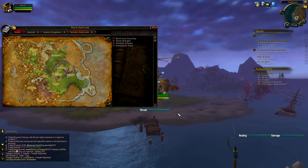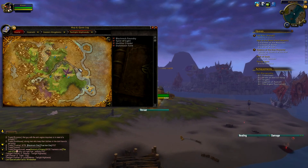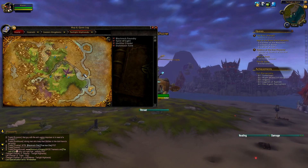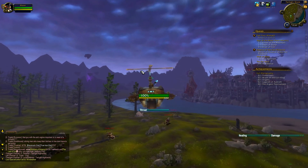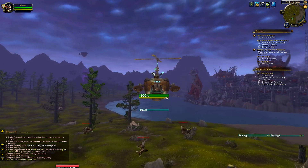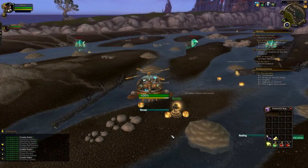First, we need to go to the Twilight Highlands. You can do so by taking the portal in Stormwind. We're going to be going into the east part of the map and killing Muddied Water Elementals.